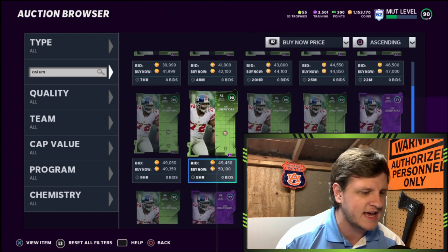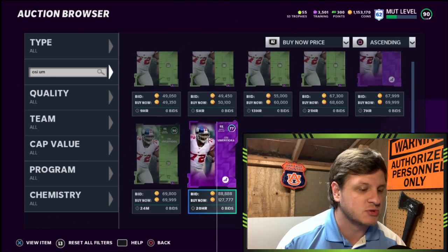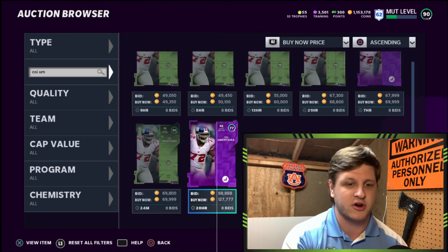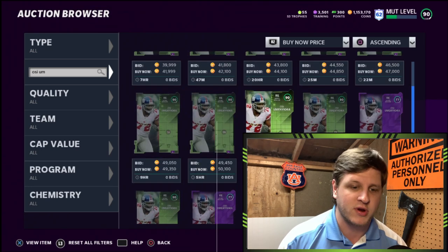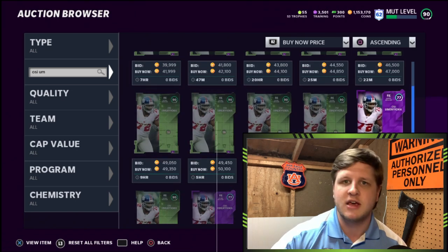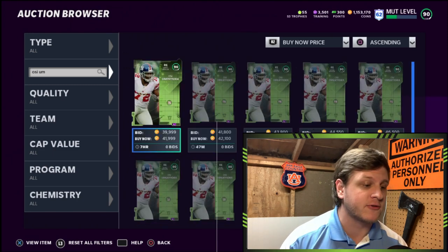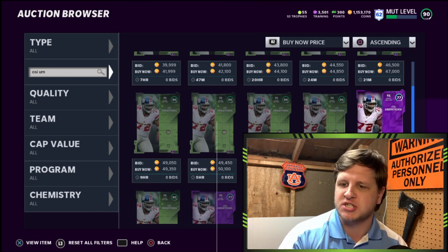That's about 12,000 coins less than the spreadsheet showed. Just before filming I noticed somebody put a new power-up listing up — it was the only one on the auction house. You could basically just undercut him and have the lowest-priced power-up available. That's why you check first. So now I know: sell OC for ~42,000 and his power for ~70,000 — after tax that's roughly 100,000 coins. My cost to snipe all the required cards was 85,000.